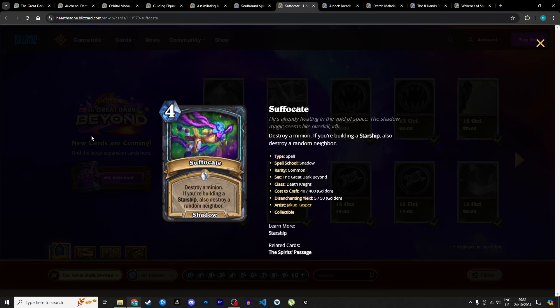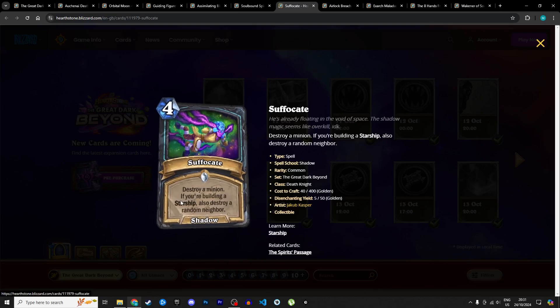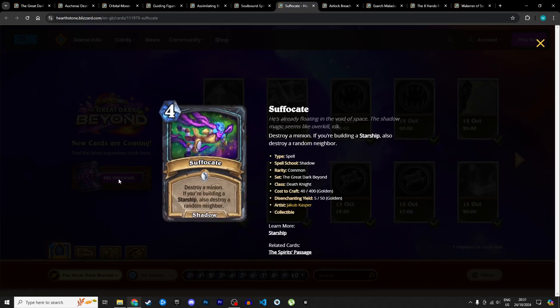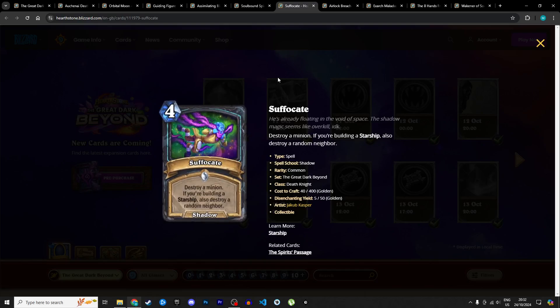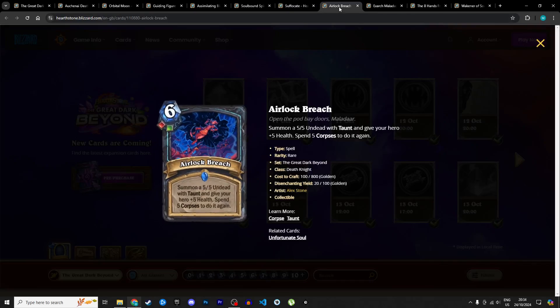Next up is Suffocate, a 4 mana shadow spell for Death Knight: destroy a minion — basically Assassinate for Rogue — but if you're building a starship, also destroy a random neighbor. So potentially 4 mana destroy two minions. I'm not very excited about this removal since the neighbor is random and you can't target specifically. Death Knight has better ways to deal with the board, and this condition only applies if you have a starship piece die. Without that, it's just 4 mana destroy one minion. I'm giving it 2 stars in Standard and 1 in Wild.